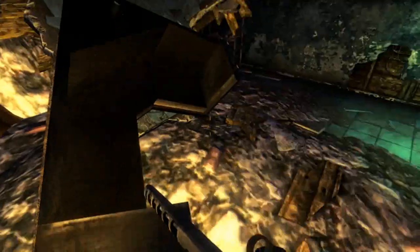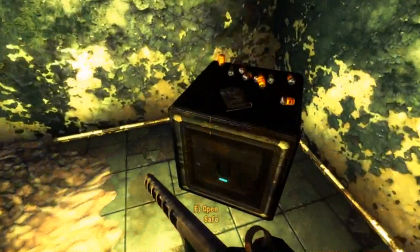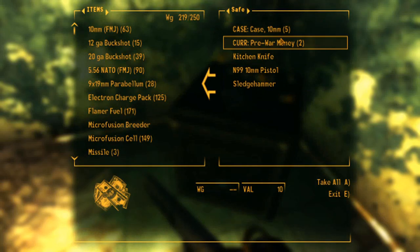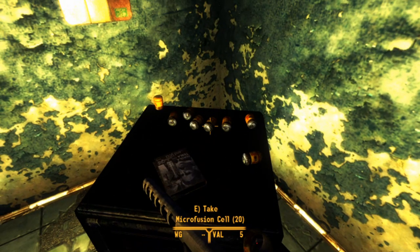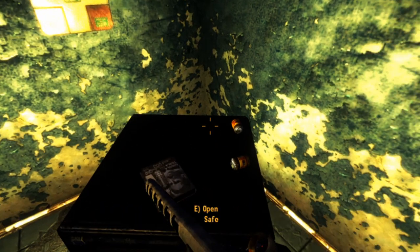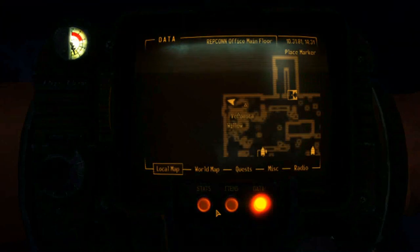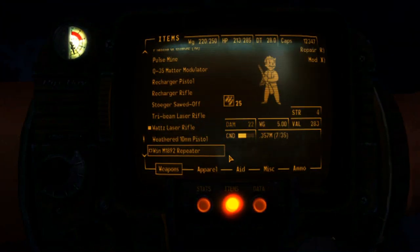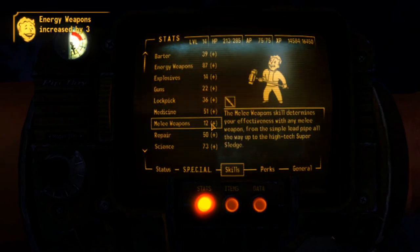Now we are talking. Hey, we want to get into that other room too because it's got a pretty awesome amount of stuff — like even more microfusion cells. Is that another Nikola Tesla? I didn't realize this place had so many of those. That's a plus-six energy weapons just from being in here. God, I love this place.